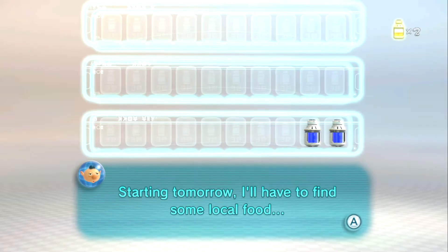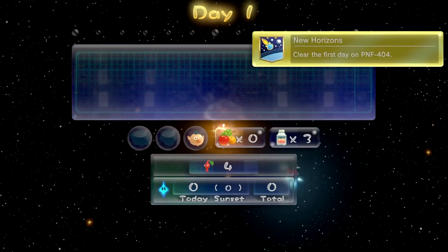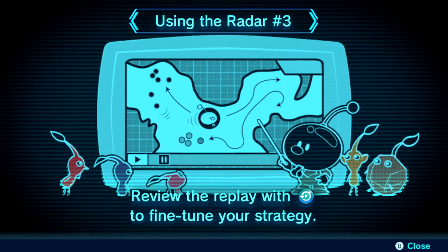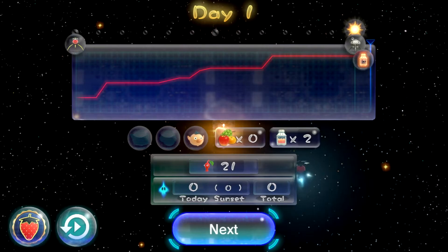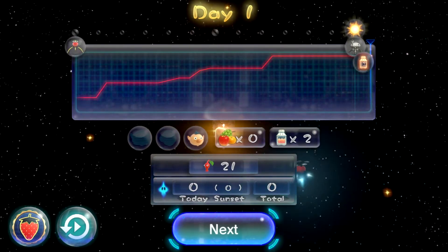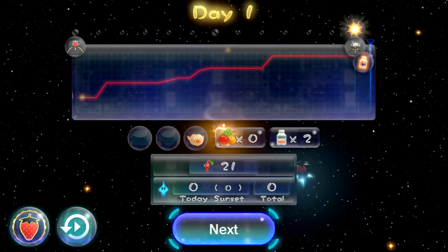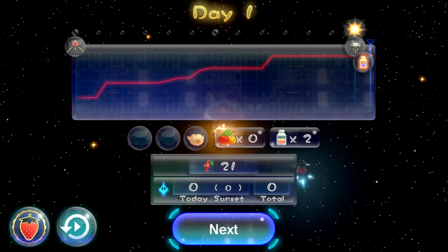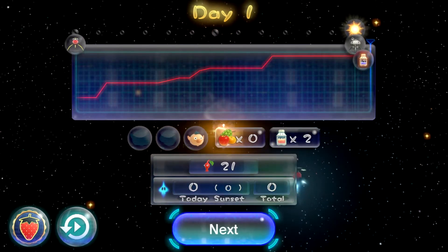Starting tomorrow, I'll have to find some local food. Day one done! We didn't lose any Pikmin, but we didn't get any fruit either. Overall, not a real eventful day — just mostly a tutorial. Starting tomorrow it's gonna get a lot more interesting, because if we don't get fruit in two days it will be a game over. Hopefully we'll be able to find something edible and find our crew members as well.